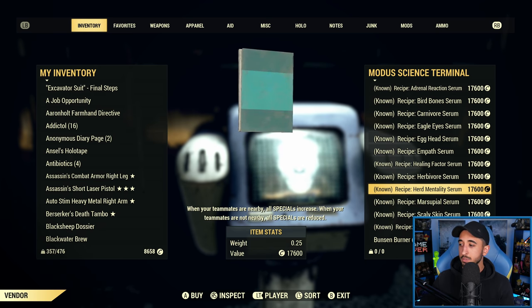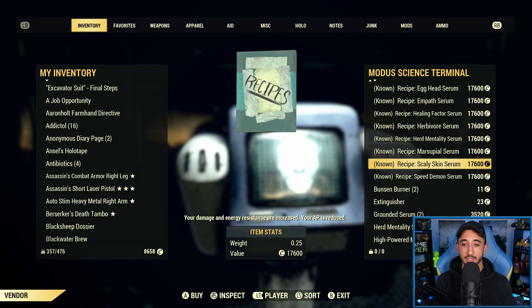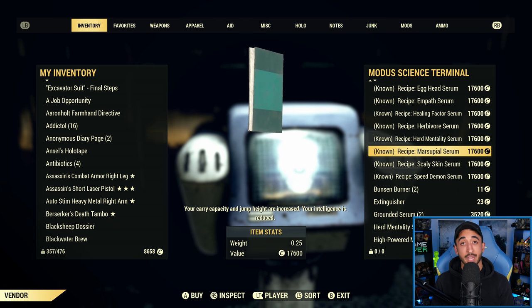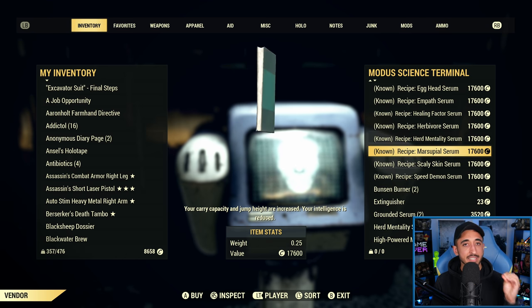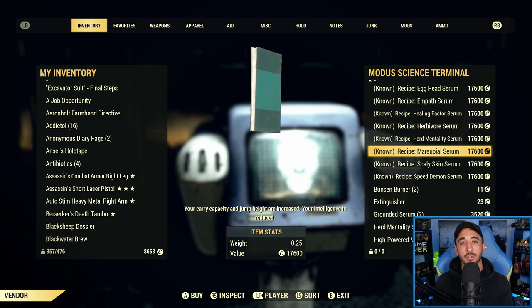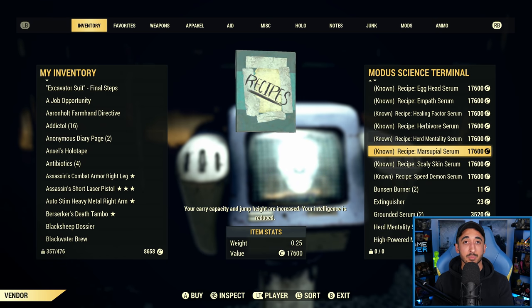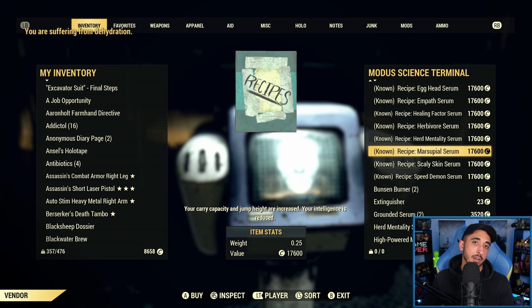Marsupial is the one that makes you jump incredibly high. It increases your carry capacity by 20 and your jump height becomes very high. The main reason people use this is because it's fun, and it pairs very well with Bird Bones. The downside is that it decreases your intelligence by four — which is why Egghead is fairly important to counteract this, and why Class Freak is really important. Gaining a lot of XP is very important nowadays, so if you don't want that hit to your intelligence and XP, make sure you have Class Freak active. But most people use Marsupial — video games are about fun.